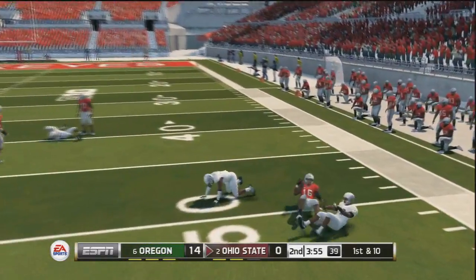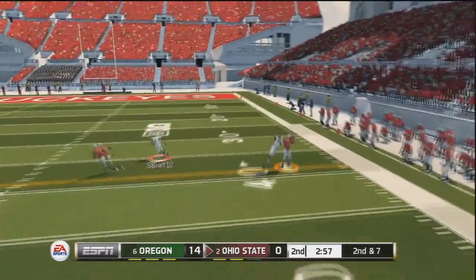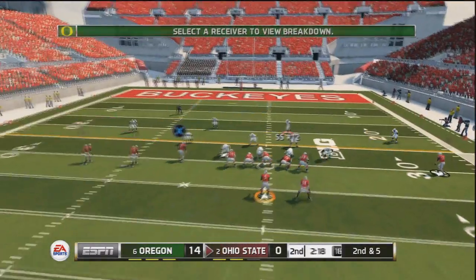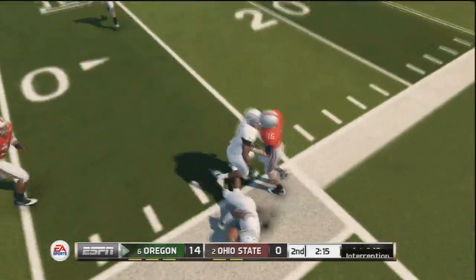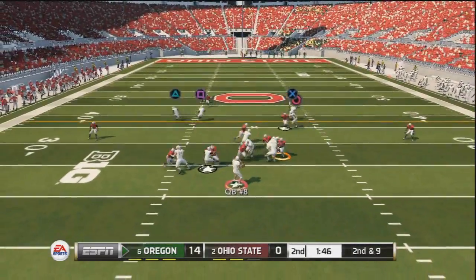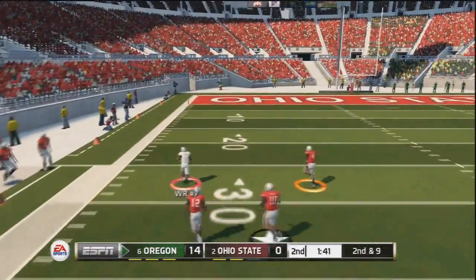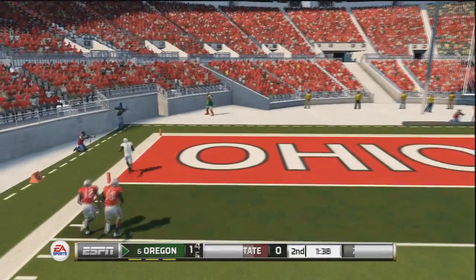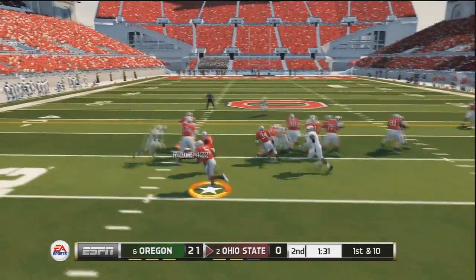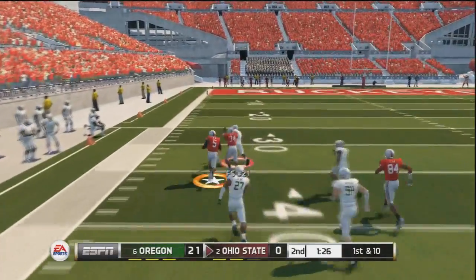He throws to the flash and tries to score again. I go ahead and stop the curl route — my player almost had it. I actually posted a curl route tutorial, and I use that stuff in real games. As you saw, I'm using it in a tournament — it got me a pick. Now I score and I'm way up 21-0 in this tournament.